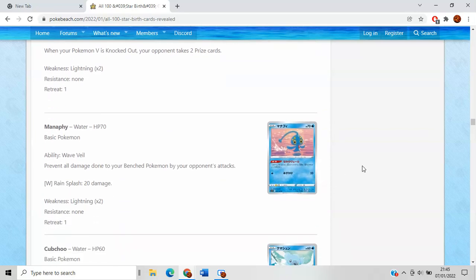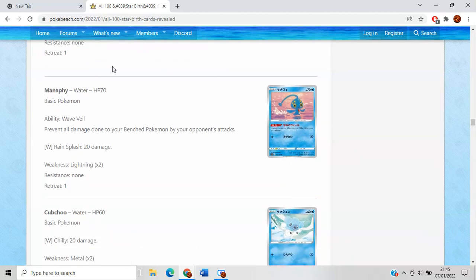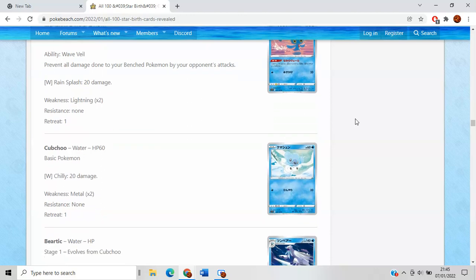Manaphy is probably a one-of for single-prizer decks moving forward. Its ability prevents damage done to your benched Pokemon. Every time spread decks get popular, this will pop up. It's also within Level Ball search, so great to see that. At 70 HP it's a little bit more awkward to deal with — with stuff like Quick Shooting Inteleon and whatnot — so happy about that.